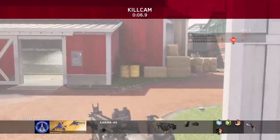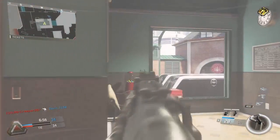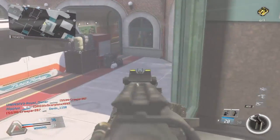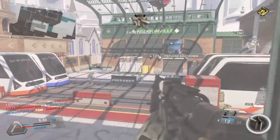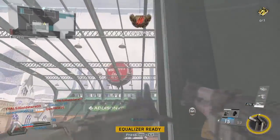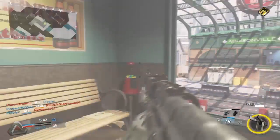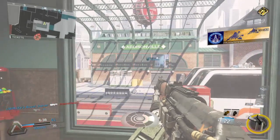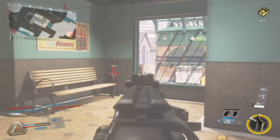They're all ganging up on us, so what I'm going to do is try to pick them off over here. Enemy Warden incoming — take cover. Enemy UAV in your vicinity. Getting out of the way of that Warden.